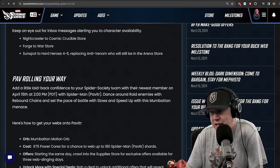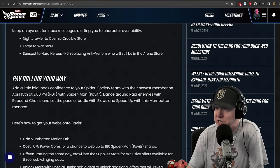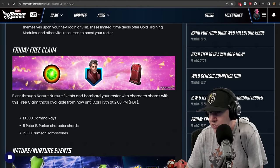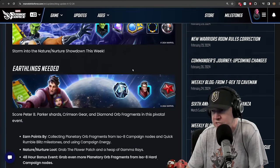Pav is coming to the game on the 15th — pretty standard stuff. We'll be able to purchase him for offers as one would expect. On Friday there's a special free claim which is going to have Peter B Parker in there as well as some event currency.